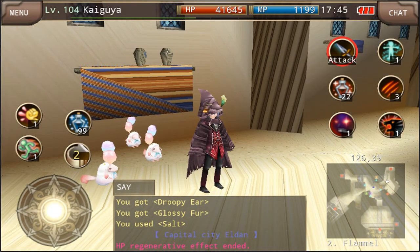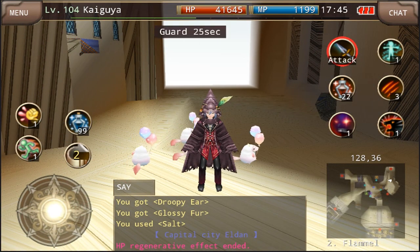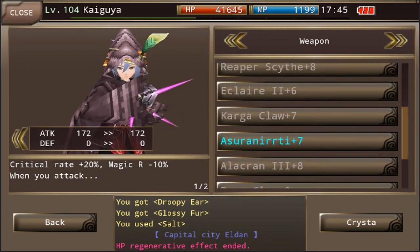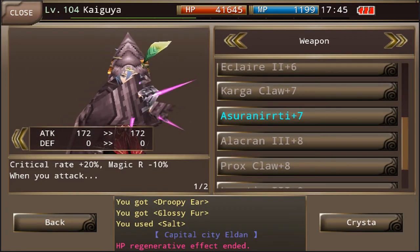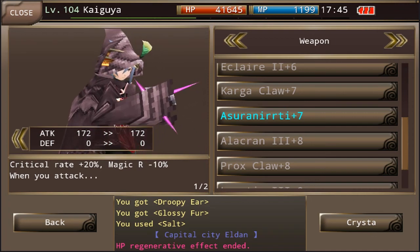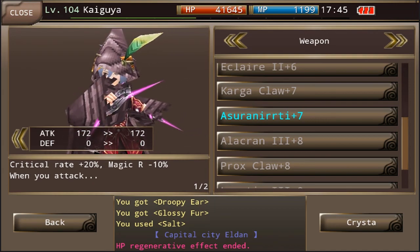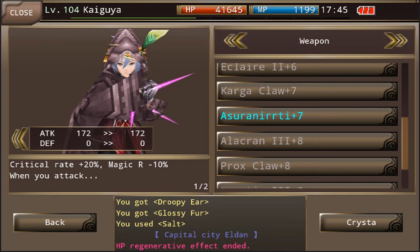Originally I did tell you guys in that video not to use this claw if you were really planning on using it seriously to kill mobs, kill bosses, farm, and whatnot — because the recoil on the claw is going to get you killed. Having recoil to yourself versus recoil to a mob is really going to affect you, because you're going to be dealing damage to yourself while you're attacking as the mob or boss is attacking you.